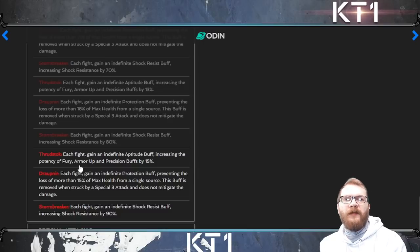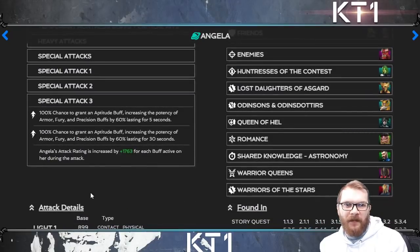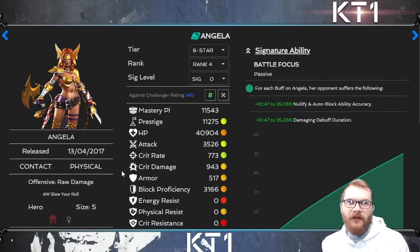That advantage comes when Odin's buffs interact with champion abilities. The most popular example is Angela — for each buff on Angela, her opponent suffers: nullifying auto block, ability accuracy reduction, and damaging debuff reduction. If you start the fight with three buffs plus whatever else Angela has, you get much better effects. At high sig, Angela is immune to auto block and completely reduces the duration of all damaging debuffs from the very first moment.